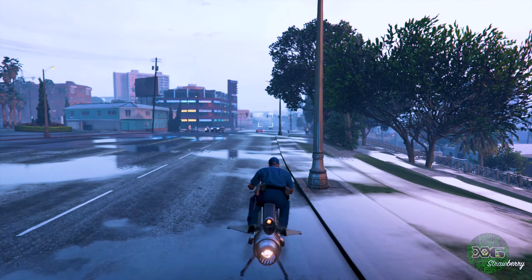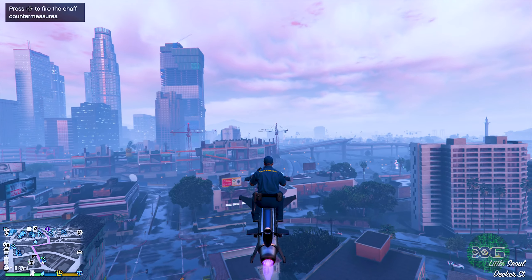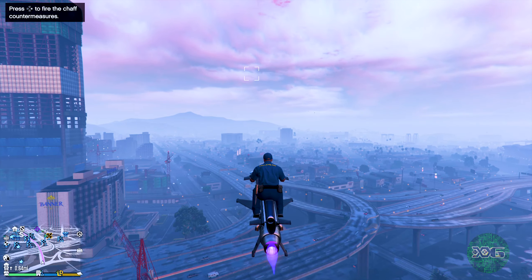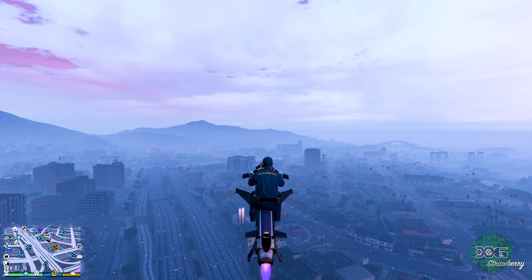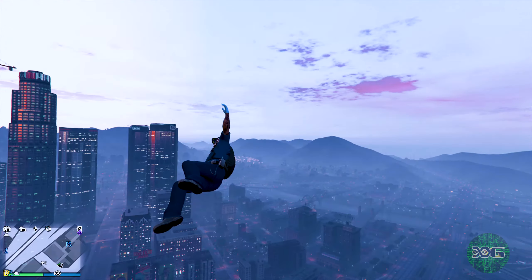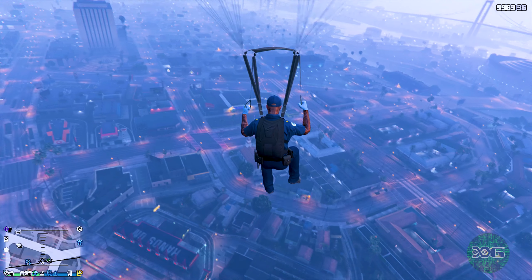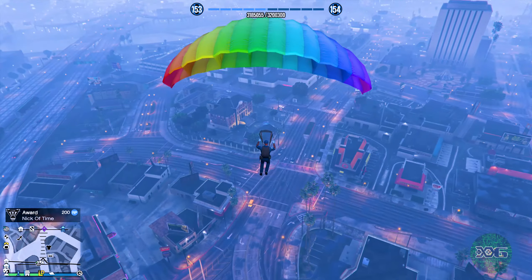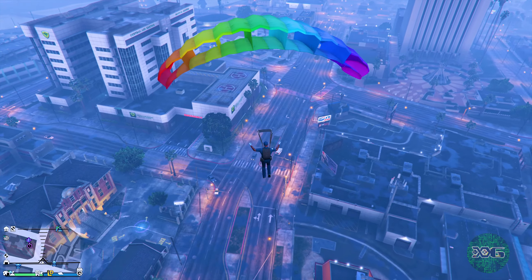Make sure you are on an Oppressor - you can use a Buzzard as well. You don't have to do this near the time trial, it just makes more sense to do so. Jump off your Oppressor or from your Buzzard and just land. There's nothing extra you have to do, you don't have to be wearing a particular outfit or anything like that - just make sure you hit the landing clean and you don't die.